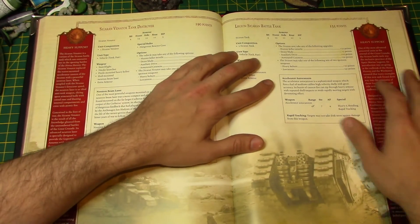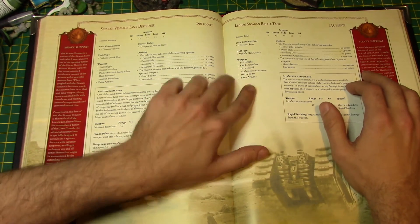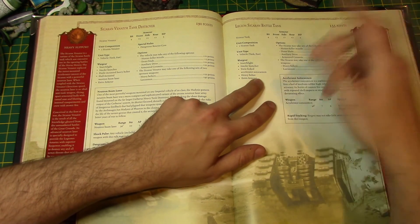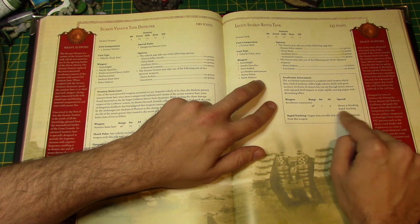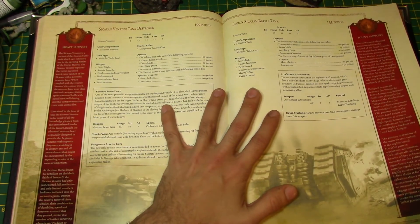The Sikaran Battle Tank is its counterpart at 135 points. It gets Searchlight, Smoke Launchers, Twin-Linked Accelerator Autocannon, Heavy Bolter on the front, and Extra Armor. The Accelerator Autocannon is 48-inch range, Strength 7, AP4, Heavy 6, Rending, Rapid Tracking. Rapid Tracking basically means you don't get jink saves against it because it's fast and can track you. These two are definitely worth their money and I expect to see a lot more of them as the game progresses.